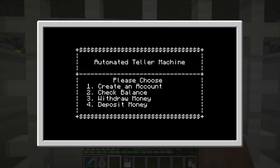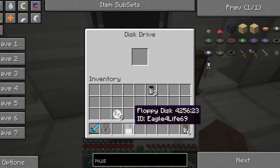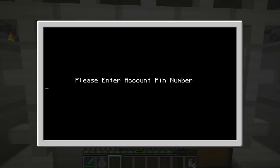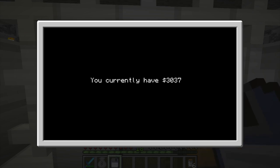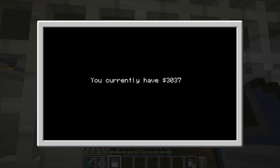Let's go ahead and do a quick check balance. We select option two. Now we've got to insert the debit card — place it in, then enter your PIN number. I have 3,037 credits, and that's actually all legit mined. It takes a second to make sure people can actually read it depending on how much money they have.